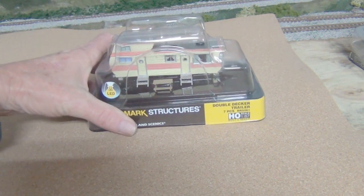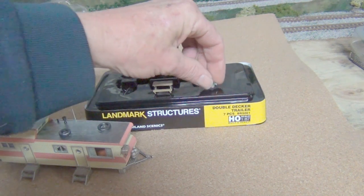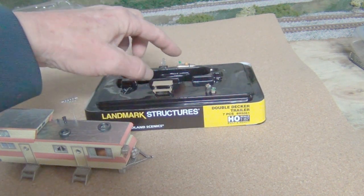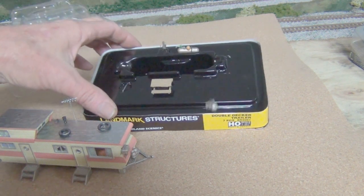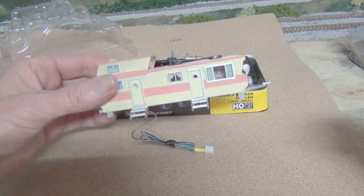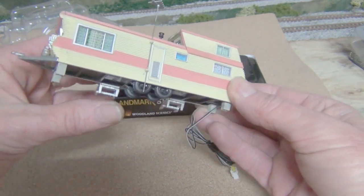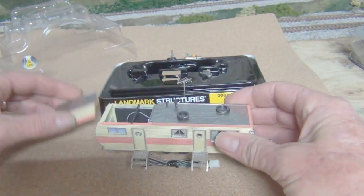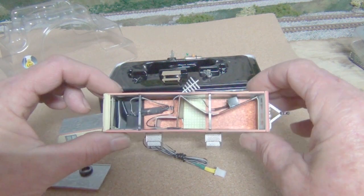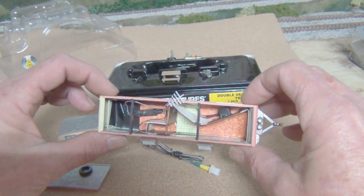The next one is the double-decker trailer. It comes with a trash can, a picnic table, taps, and a gas bottle. That's the front side and the rear side. The roof slides off as well, and inside is the light. This one also has a TV that flickers.